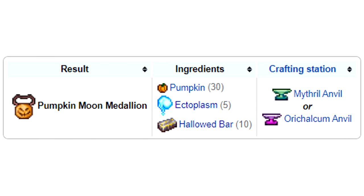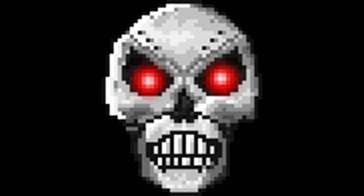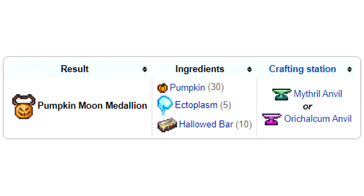You're going to have to craft the Pumpkin Moon Medallion out of items in an anvil inside your base. You're going to need pumpkins, which can be collected during the Halloween season around October in game. You can also change your Windows clock to October if you want to initiate it in Terraria without it actually being Halloween. You'll also need Hallowed Bars which drop from most of the hard mode mechanical bosses in the game, and you'll also need 5 Ectoplasm which is dropped from the dungeon spirits in the hard mode dungeon.